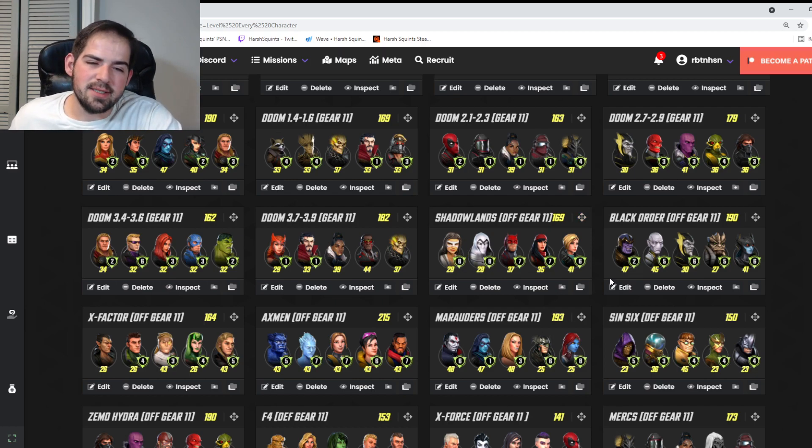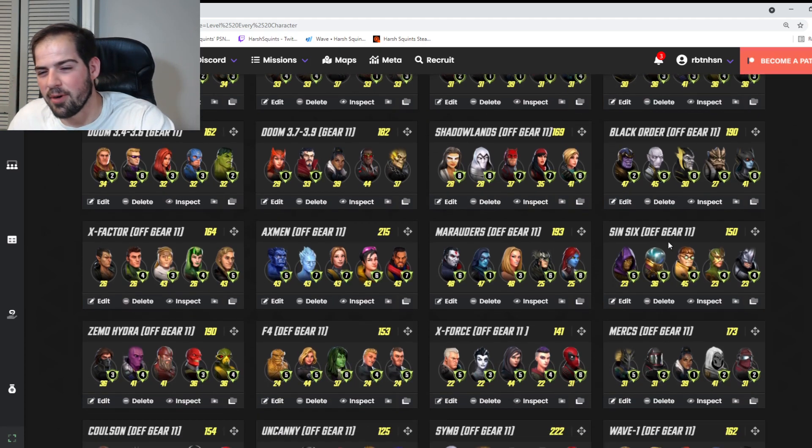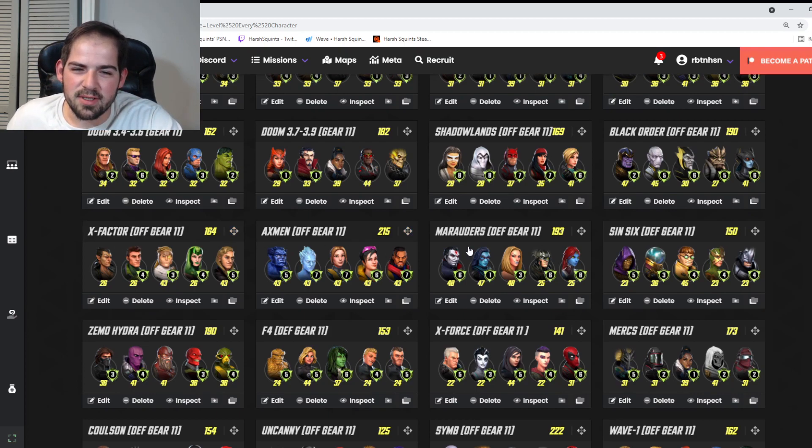The first war team is Shadowlands — pure raw quick damage, needs all T4s. Second is Black Order — first or second best team overall, most people already have them over-developed from arena use. Third is X-Factor with Namor — Namor is a very strong war offensive character. Fourth is Astonishing X-Men, great against Asgardians and strong punch-ups.